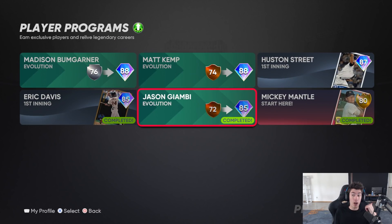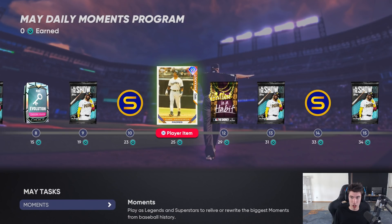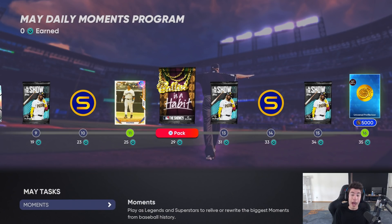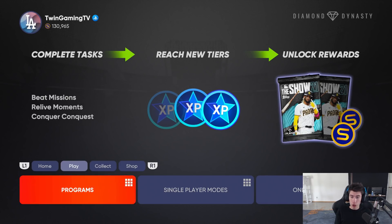It's really nice to be able to get multiple diamonds through the program - Matt Kemp, Mad Bum, and Jason Giambi if you missed him in April. Working your way through, at 25 points you get Gary Sheffield at 92 overall, and at the end there are extra stubs, packs, and a nice little icon. For all my videos this year, with a lot of new players in the game who maybe aren't familiar with Diamond Dynasty or daily moments, I want to make sure I'm explaining everything as clearly as possible.